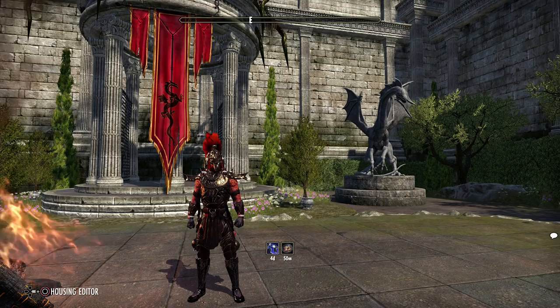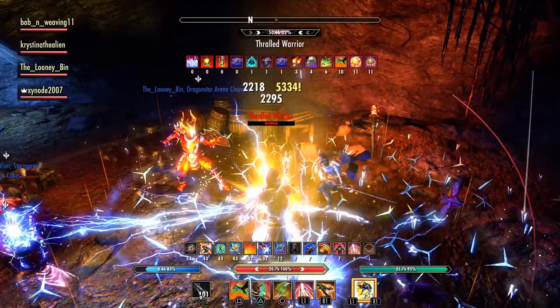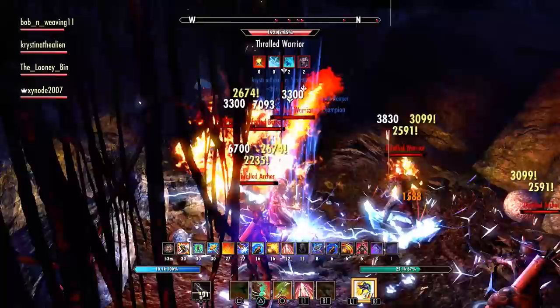This dungeon has the same layout as the original — Spindle Clutch 1 and Spindle Clutch 2 have basically the same map — however there is an extra room at the end where the last boss is, just past where the spider was. The same kind of scenario applies: there are lots and lots of adds. Make sure your tank is dead center, pulling everything to the middle so you can burn most of them down with area of effect damage while focusing on the larger targets.